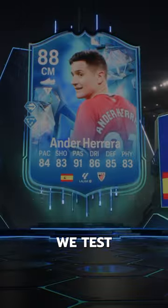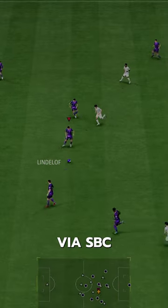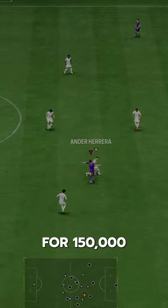Welcome to Baller or Bust, where we test FIFA cards so you don't have to. We've got Fantasy FC Herrera, acquired via SBC for 150,000 coins.